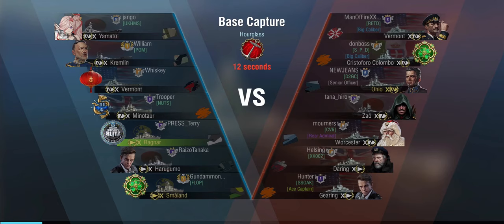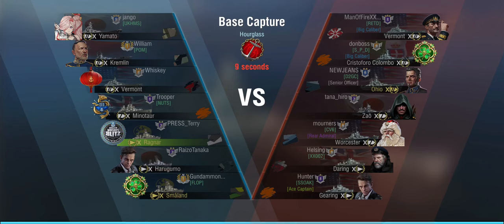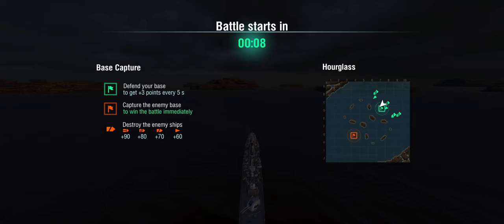We are on Hourglass, in a base capture, and up against a Vermont, Colombo, Ohio, a Zao, a Worcester, a Daring and a Gearing. Now the Ragnar is a scout cruiser — it doesn't have any torpedoes, but it's relatively sturdy. I did take a bunch of hits here, but the Ragnar's got quite the hit points to deal with. And you can't citadel the Ragnar because it's a destroyer.